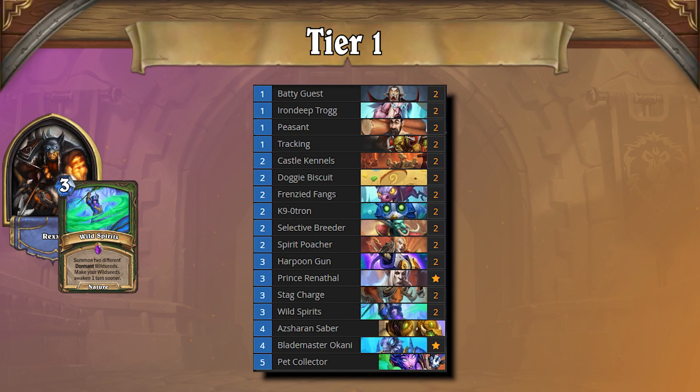Leading off Tier 1, the only deck in Tier 1 is Big Beast Hunter. This archetype is much stronger than the rest of the competition, dominating the meta at all ranks. The list aims to curve out and overwhelm your opponent with overstatted cards and powerful spells. But if the game happens to go later, the list can adapt and develop large threats to close out the game.